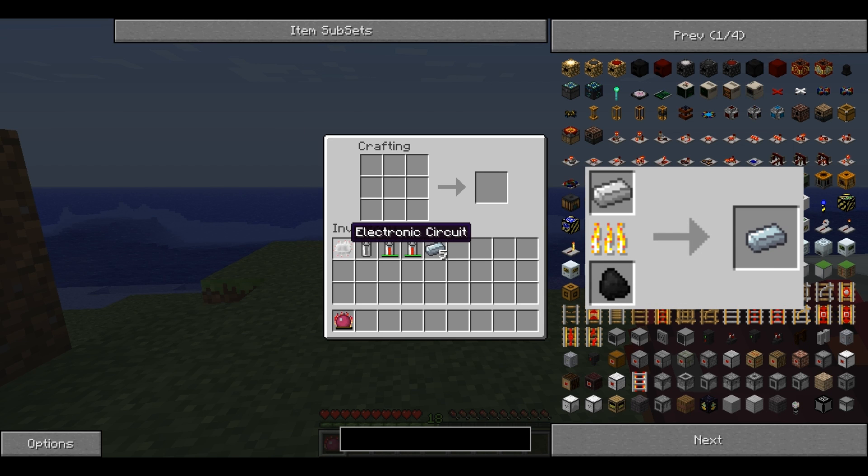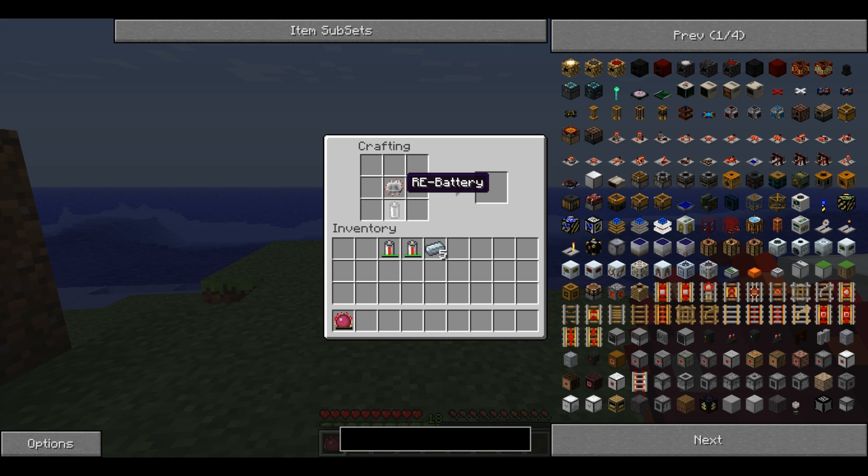First of all, you place the electronic circuit in the middle with the RE battery below it, and then the refined iron like that with the top two corners empty, and this produces the Mining Drill.